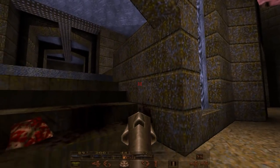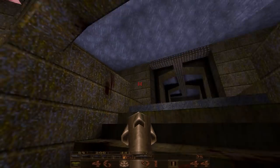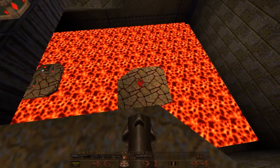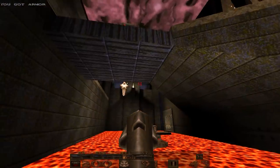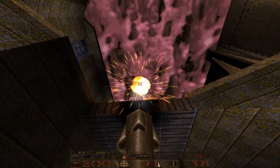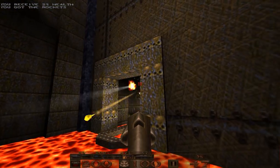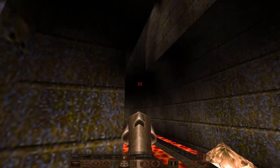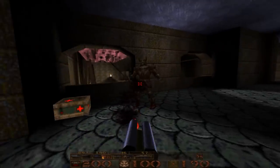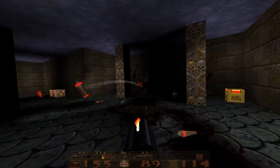So we'll start off by getting rid of these three guys here. But instead of going forward into the Stronghold, we're actually going to turn to the left and drop down onto this red armor. We have two Scrags and a Vore up there on the bridge. Four rockets will take out a Vore, and then we'll jump over this way, get rid of the Scrags, and take this up. It's a little bit of platforming, but really not that difficult.